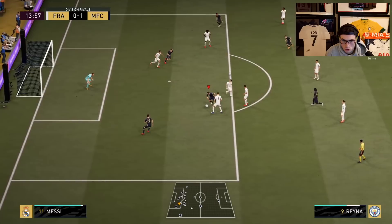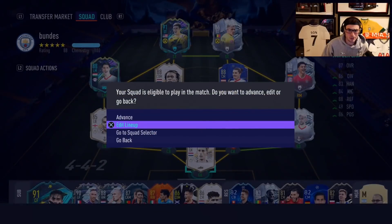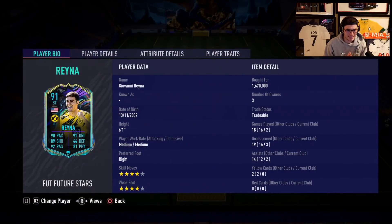Welcome back to another video on the channel. Today we're going to be checking out Gio Reyna's card — Giovanni Reyna. He is very expensive on this game right now, he's like 1.7 mil, so he's not a cheap card, not too affordable.